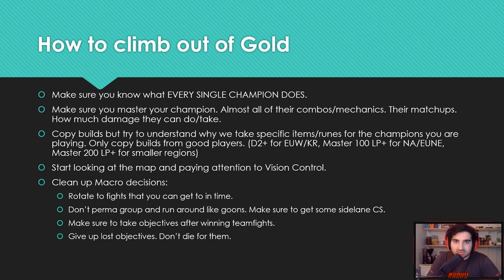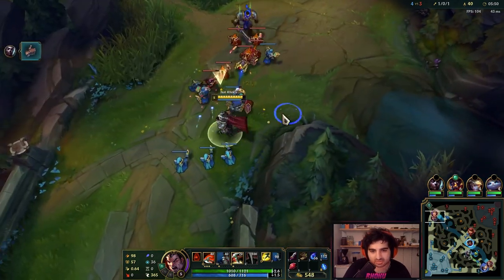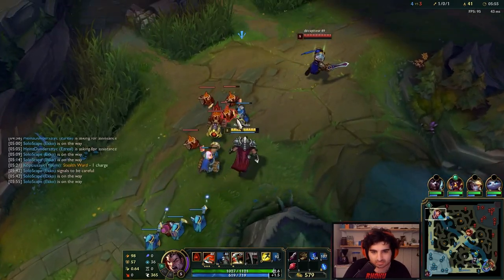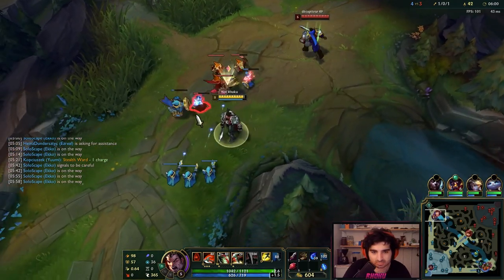Speaking of macro decisions, start cleaning up common bad macro mistakes. Rotate to fights you can get to in time — don't just permagroup and walk around the map like goons. Make sure to get some sidelane CS because top laners, mid laners, and ADCs need CS to keep up with the enemy team. Don't just permafight — CS and then fight. Also, make sure to take some objectives after winning teamfights.